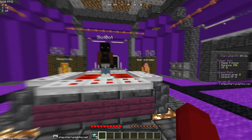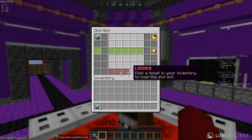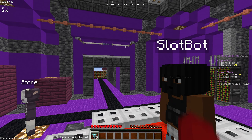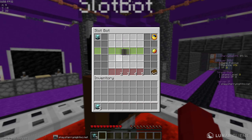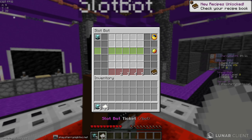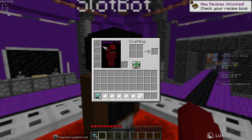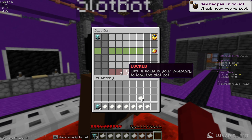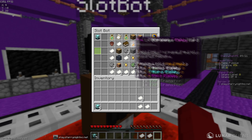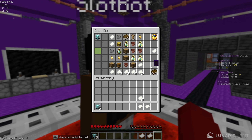Coming over here you can see there's a bunch of stuff. Here's the slot bot — you put in a bunch of loot boxes and then you get slot tickets, and you can get some amazing rewards from it. I've got a bunch of slot bot tickets, so let me go ahead and put all five in and see what we get.